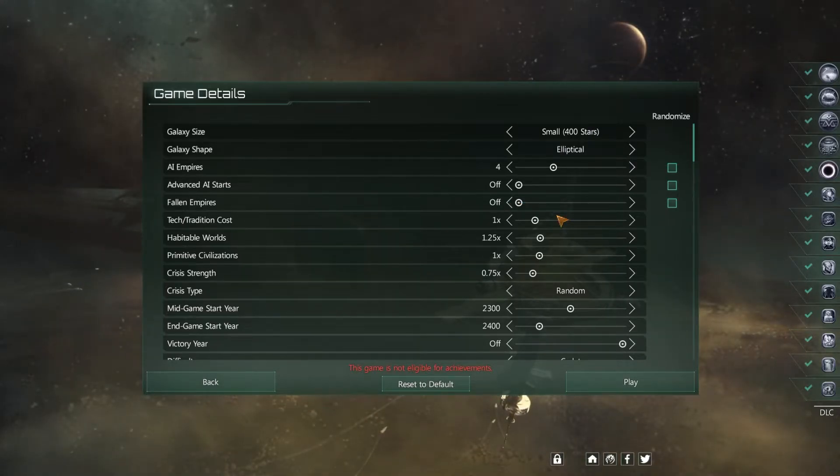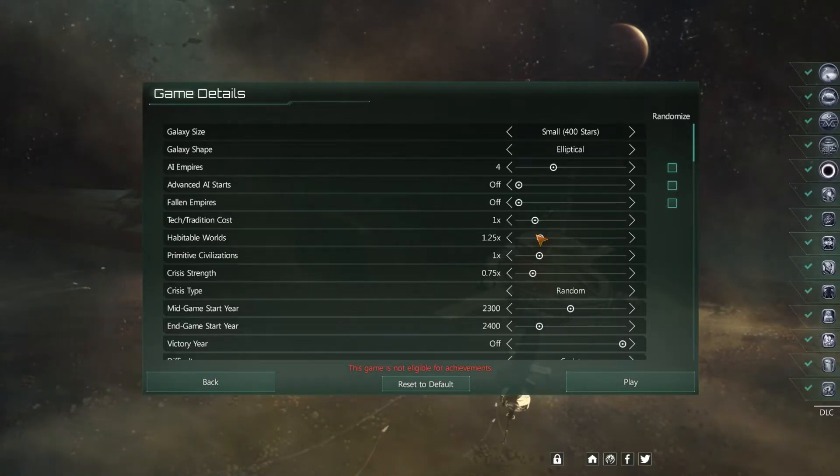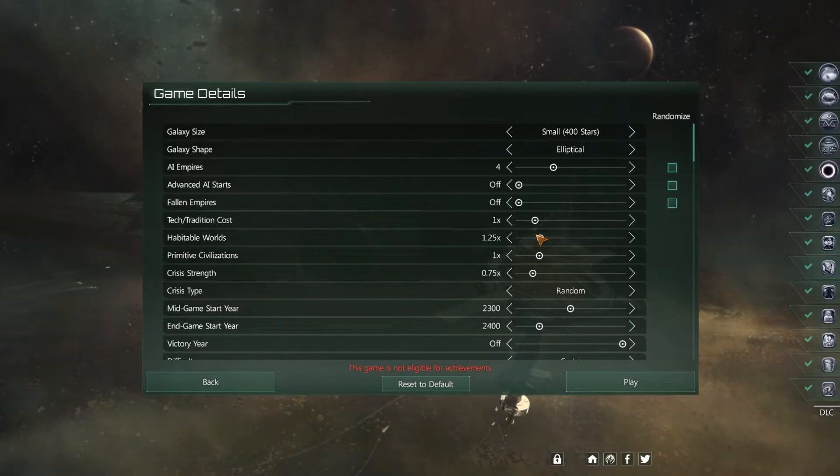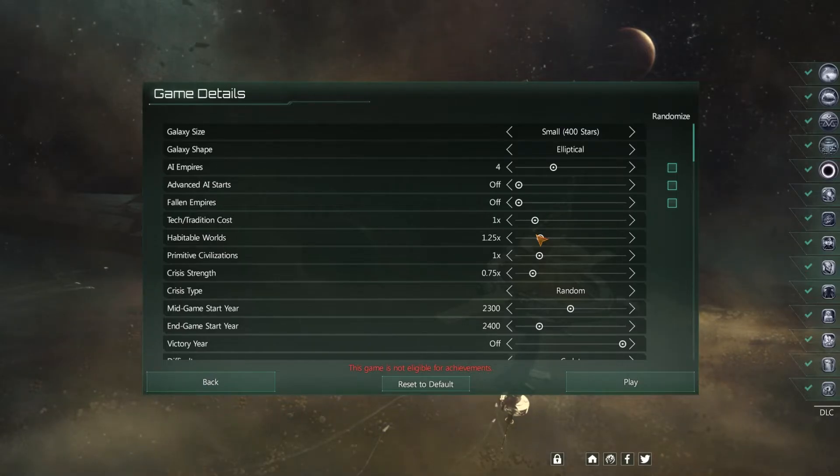Tech tradition cost should be at 1 — if not, set it there. Habitable worlds will probably default to 1. I like to set it up to 1.25 and I even leave it this way in my regular games. I just like having more planets to colonize and having a bigger empire. It means more micromanagement but I find that kind of fun. Setting habitable worlds to 1.25 bumps up the number of worlds you can use slightly, and the more quickly you learn how to manage an empire the better off you are.